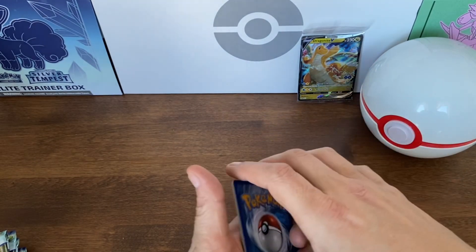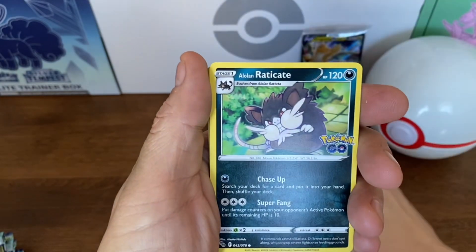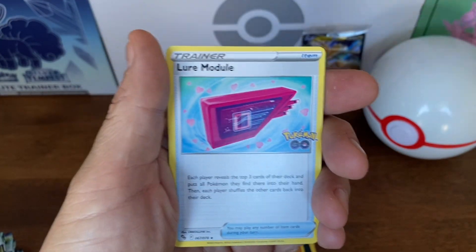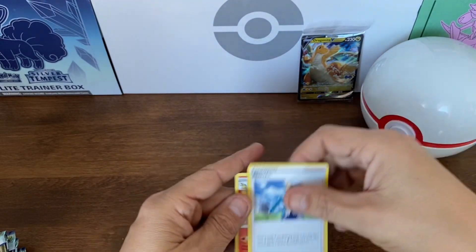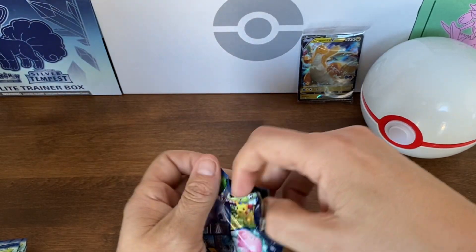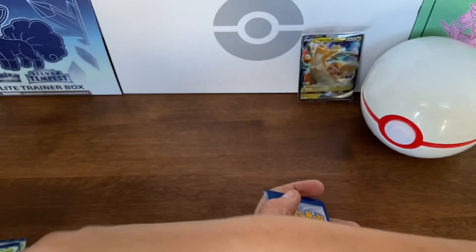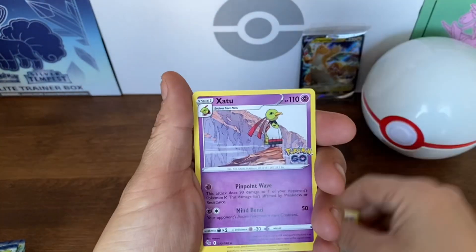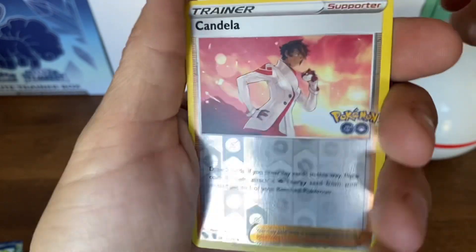I don't know if these packs are one or if they're three, so we're just going to flip them over and start using them. I hope we get a bingo! We have a reverse holo here, we have a full holo Pokémon GO card, and we have our energy card. We got the four energies going. It's an earth - grass energy, that's what we call it. Here is the second code card, if you want to use it it's yours. We got the first energy.